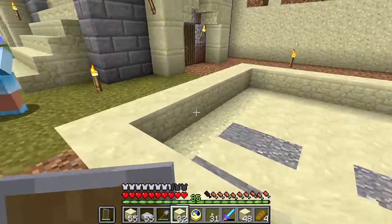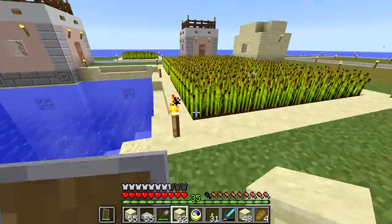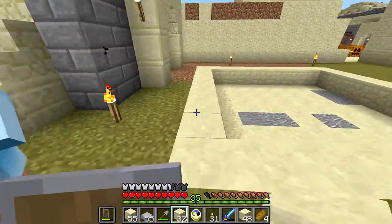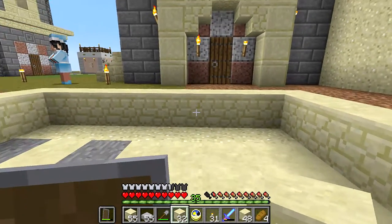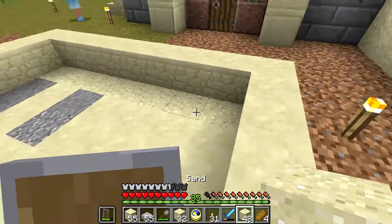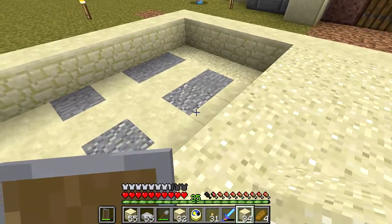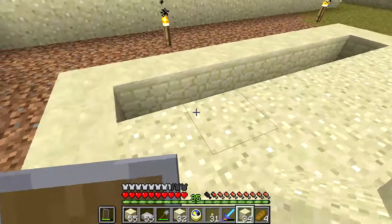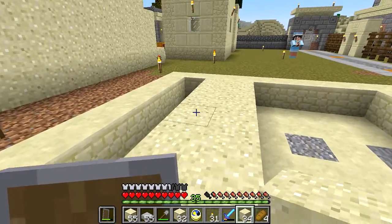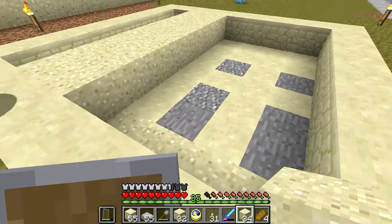It'll be all nice and perfectly square. It'll be seven by nine - the same size as these farm plots. What I'm putting here is a sugarcane farm, and I want this sugarcane farm to produce eight times seven, which is fifty-six plants. Actually, it is going to be nine by nine, so not quite a full stack for each of these fields.